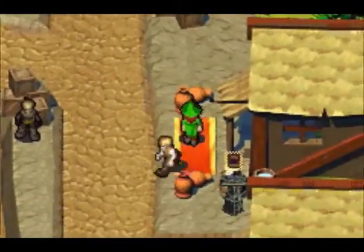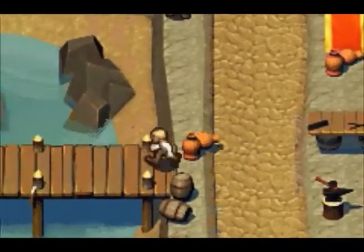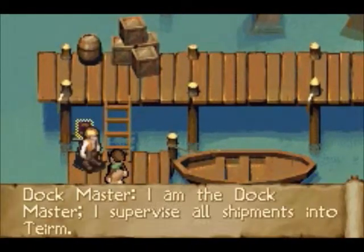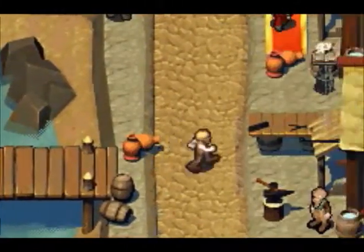Over here we get Life's Energy. I think that heals the entire party's HP at the cost of your own magic. It kind of sucks. And this one is Prism, which is an area of effect water type magic. Let's go take a look at all our spells we have now.